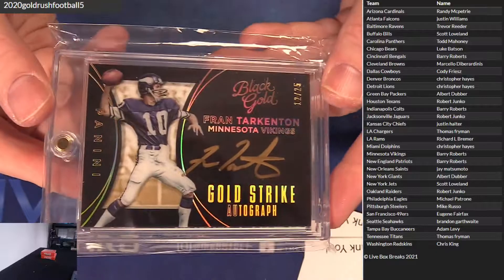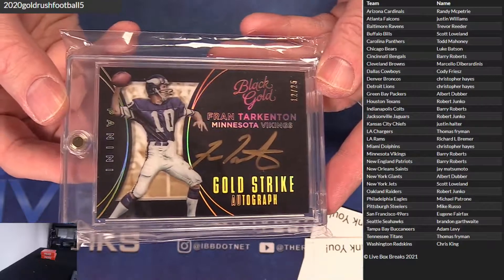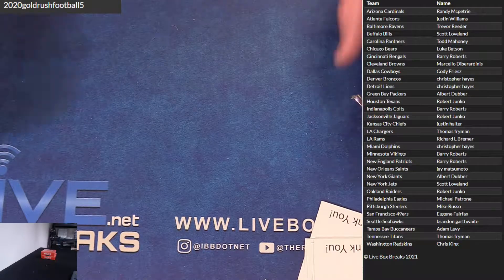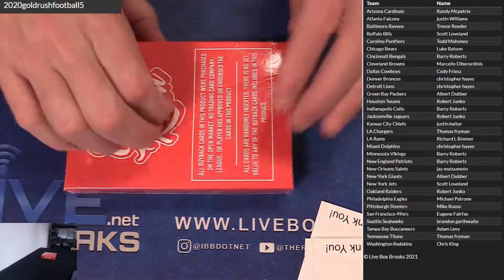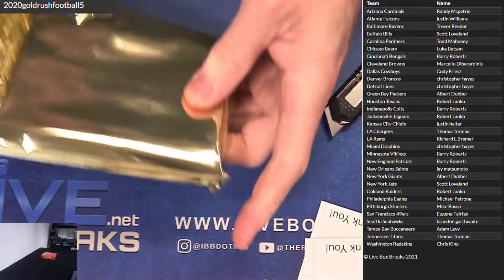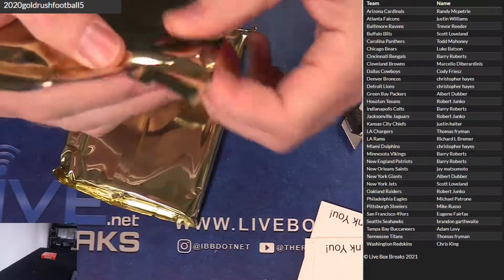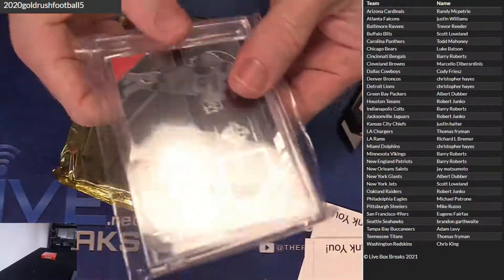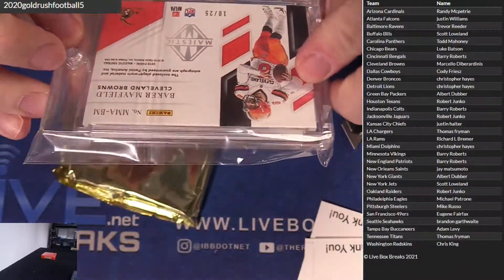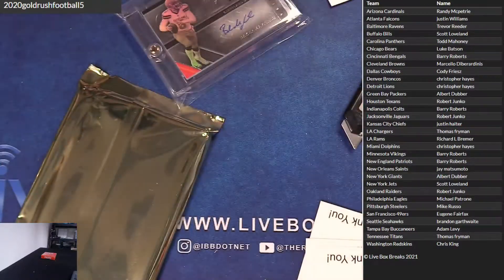And we got a friend targeted. Love this Black Gold on-card ink, 25. Barry ROB, got you another one, buddy. Supercells have dropped. Baker Mayfield auto jersey — is that an 18? Second year Baker, the 25 Majestic. Marcelo got the Baker.